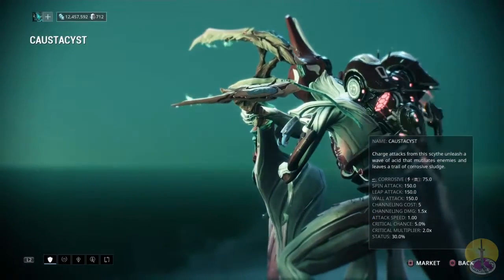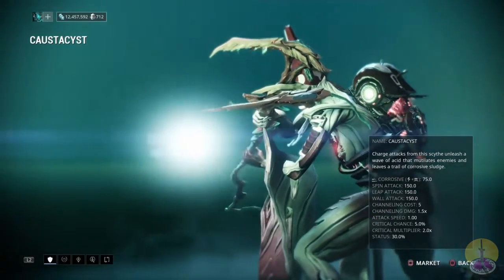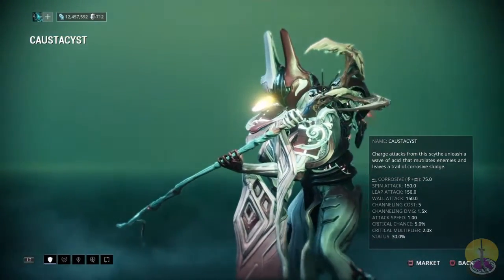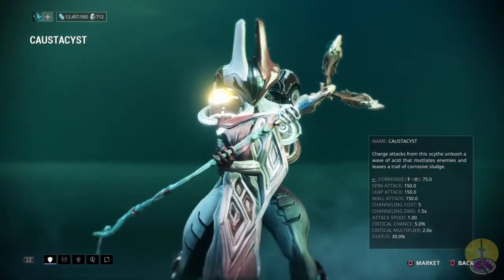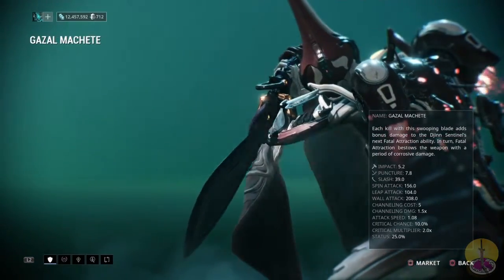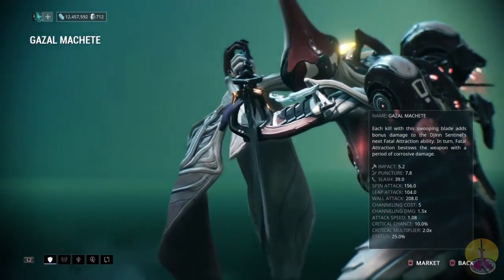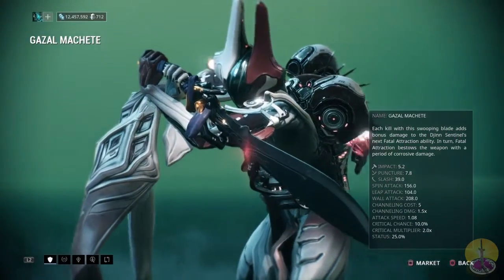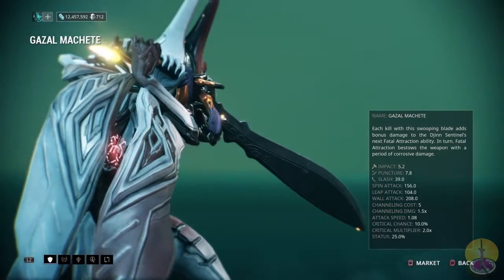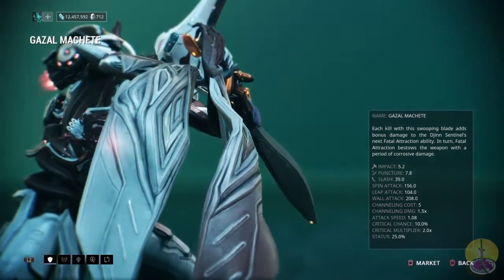We also got weapons. There's something like the Talist Dean Fasted Scythe — corrosive damage only, good status chance. Moving on from that, we got the Gazelle Machete. Another machete. I could say nice things about this weapon, but I have very low hopes. It's like talking about whips in Dark Souls.